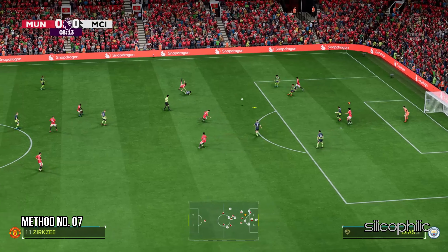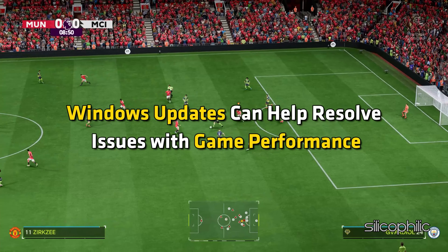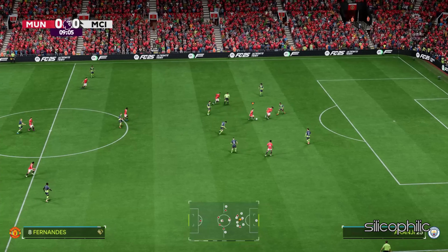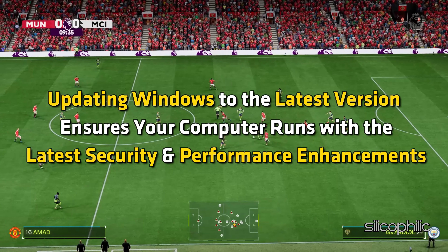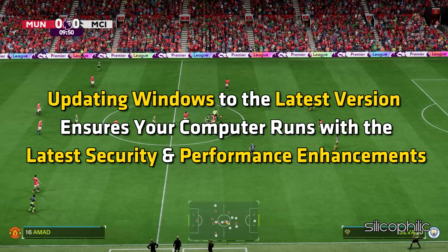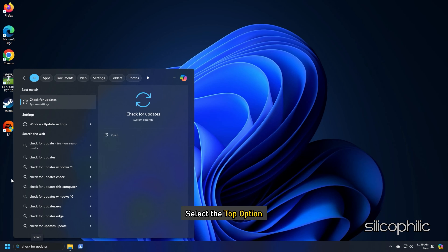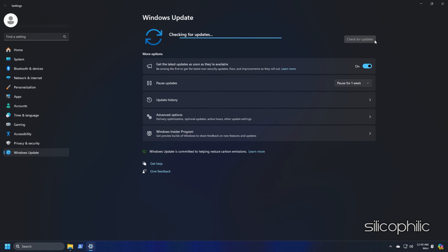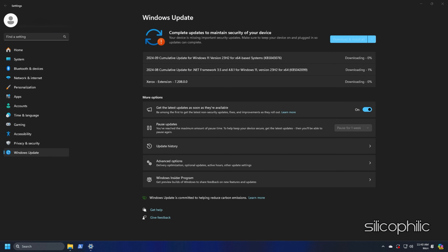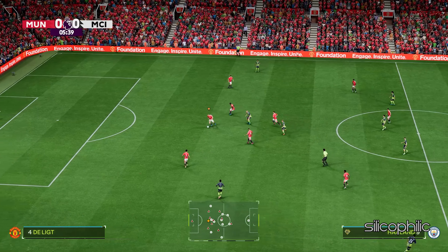Method 7: Update Your Windows OS. Windows updates can help resolve issues with game performance, and updating to the latest version ensures your computer runs with the latest security and performance enhancements. Type 'Check for updates' in the search menu and select the top option. Click on Check for Updates, download and install any available updates, restart your PC, then launch the game.